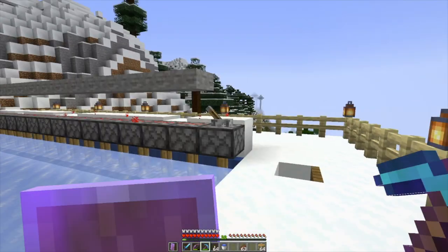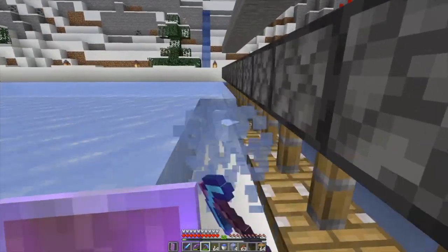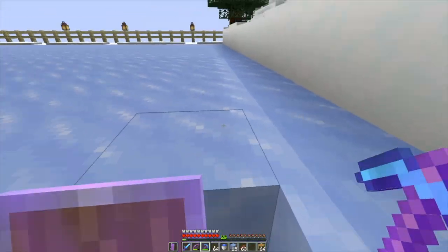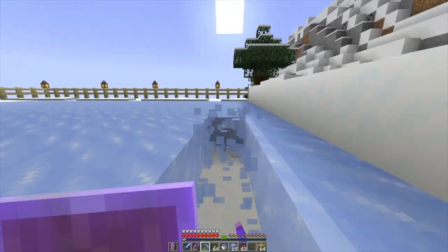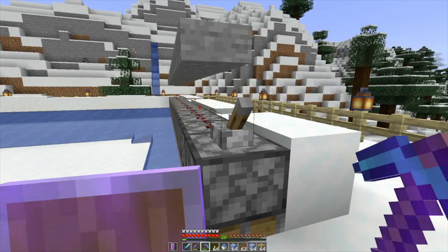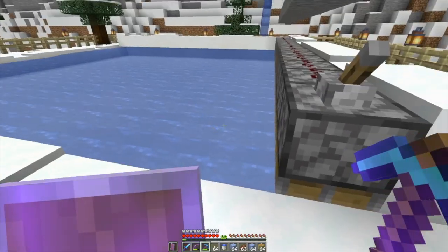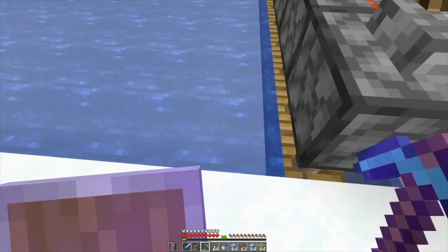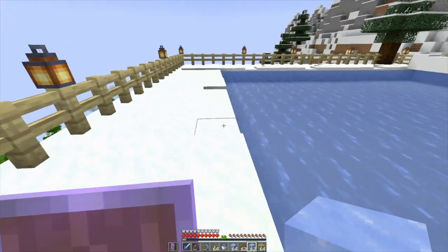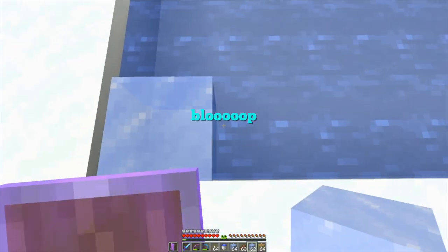Functional ice farm — mostly functional. There are a few blocks that don't freeze all the way, but it's not that big of a deal because they just happen to be in a slightly different biome. A full harvest gets four stacks of ice blocks, and then I throw one in the corner here and three over here.